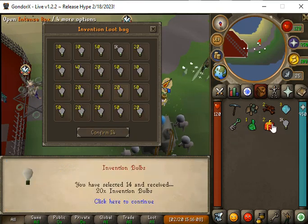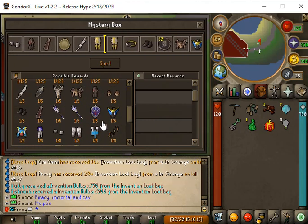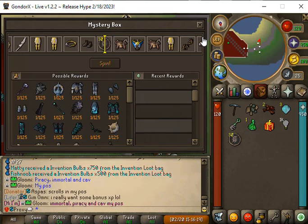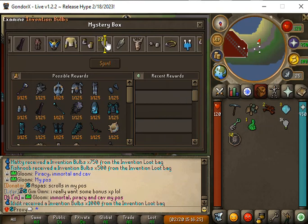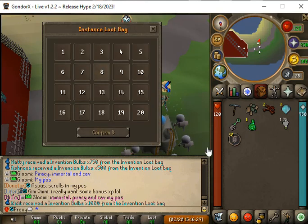We got about 1k bulbs from those bags. Let's open an intense box and see if we can get anything — we might not really need anything from here except maybe the release coins. Light bulbs are always nice.